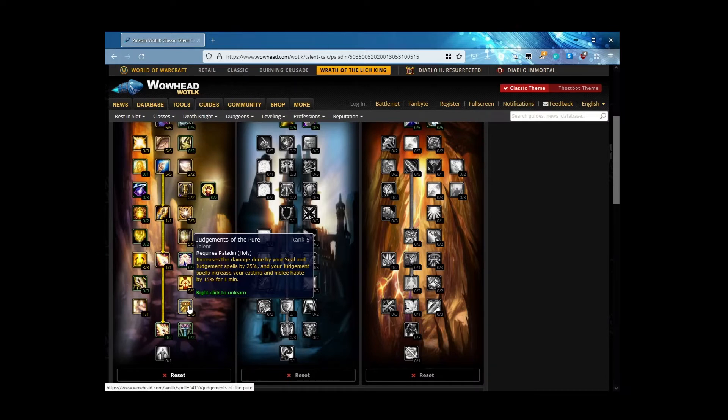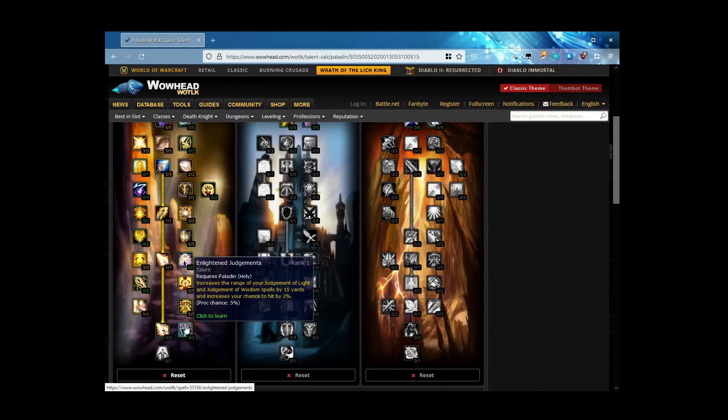You want 95%+ uptime on Judgments of the Pure — if not, you're doing it wrong. It's very important to get Judgments of the Pure and then to judge. You might say you don't like standing in melee range — no problem, that's where Enlightened Judgments comes in. It increases the range of your Judgment of Light and Judgment of Wisdom spells by 15 and 30 yards, and increases your hit chance by 4%. You can stay way in the back with the casters.